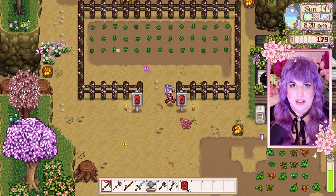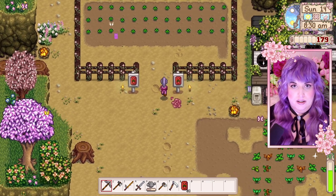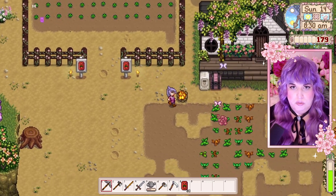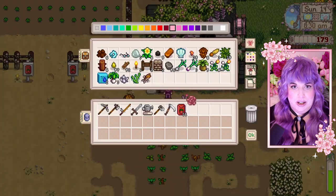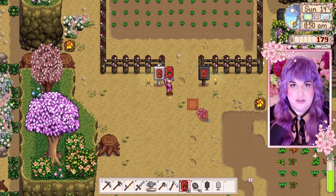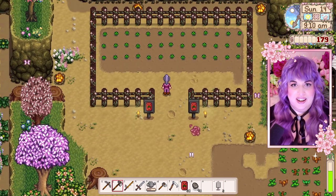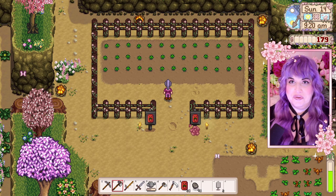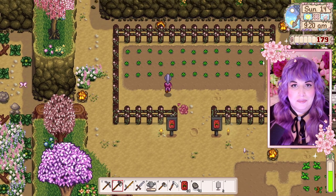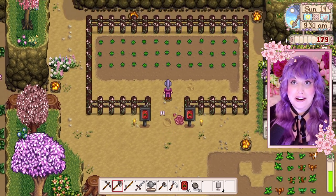However, I think I really need to replace these signs because they don't match anymore. Let's see if the stone ones match better. Oh yeah, that looks way better. That matches much better with the darker wood. That looks really cute again. Oh, I love it. So now I need to water all these crops and finish putting my strawberry seeds in the ground.